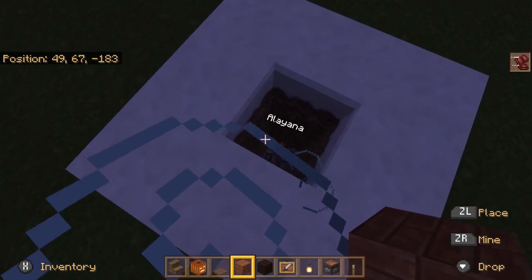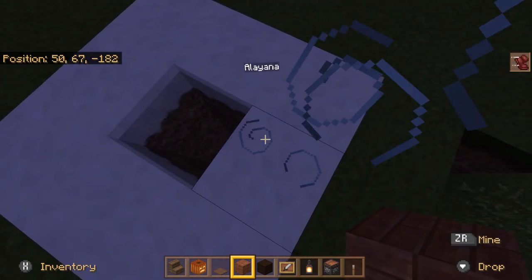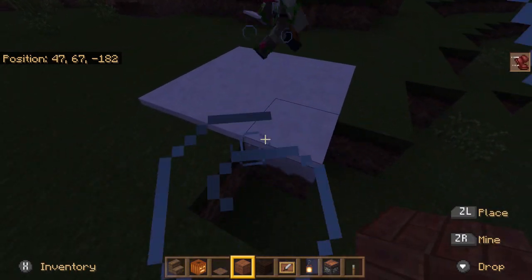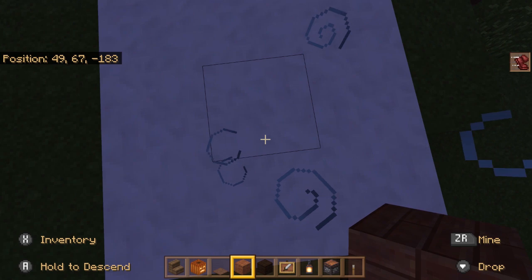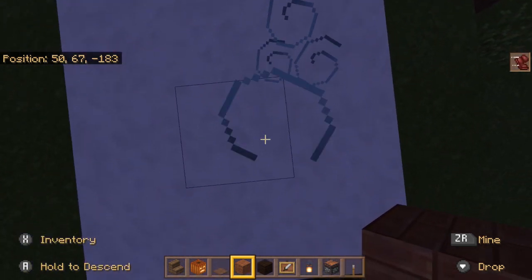I forgot to tell you guys — if you break the bottom of the scaffolding, the whole thing falls. And one time, my dad was making scaffolding stairs down to our mine, and then he broke the bottom piece. She fell all the way and she died.